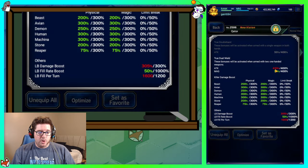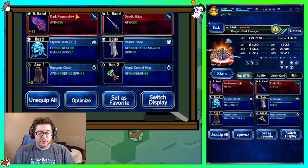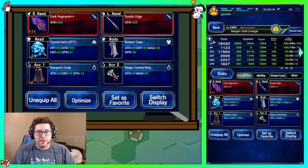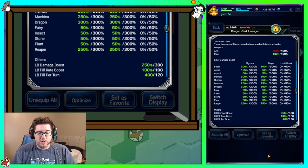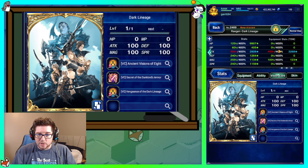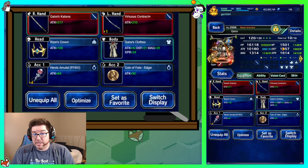Kator is wearing two one-handed katanas with generic gear — Riser's Crown, Hero Amulet, Coin of Fate for immunity — plus demon, bird, and human killers from Pure Soul Prayer, LB fill, LB damage, and Dual Form. He has True Dual Wield maxed out. Reagan similarly has two good swords — his own and the Dark Vision sword if you have it. Main things: bird killer, demon killer, human killer, True Dual Wield, and LB damage. We're running really cheap gear here — if you have better, use it.